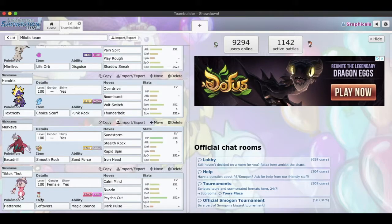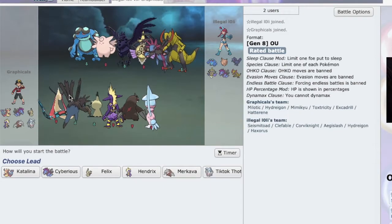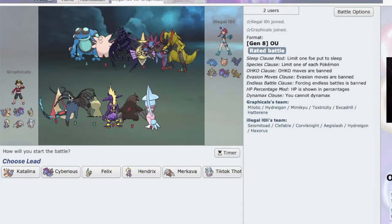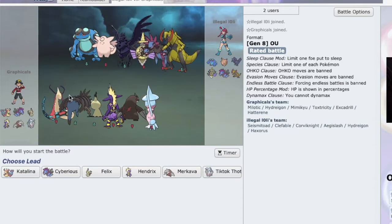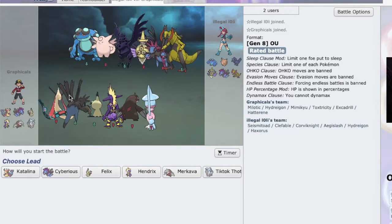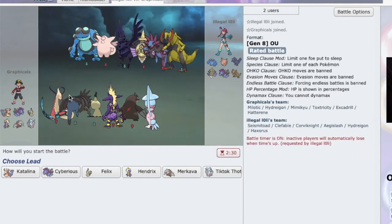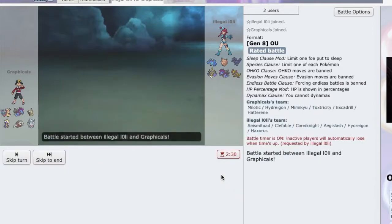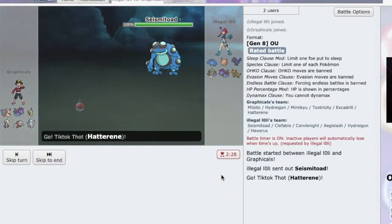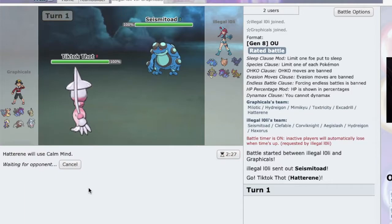Now that's the team, so I'm gonna get right into a match and we'll see how we do. The opponent has Seismitoad, Corviknight, and Haxorus. I think they're definitely gonna lead Seismitoad. My best play is literally just go into Tick-Tock, let them set up, and go for Calm Mind because the switch-in calls will come in.